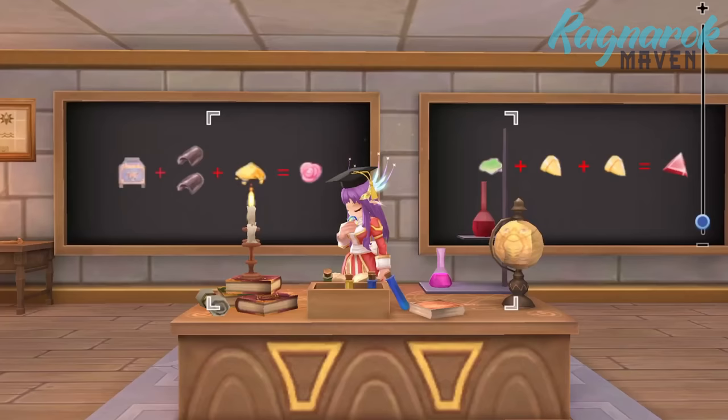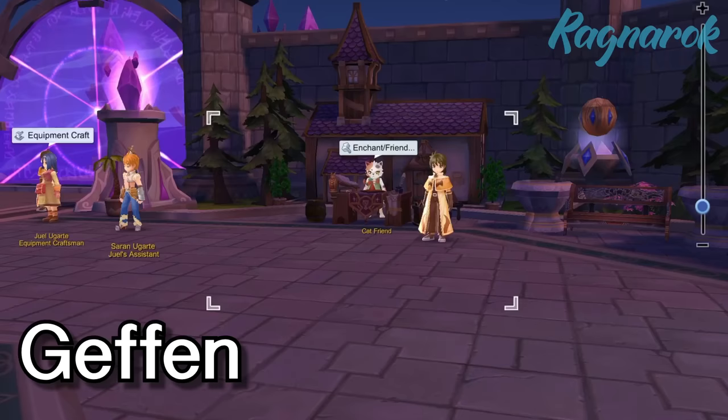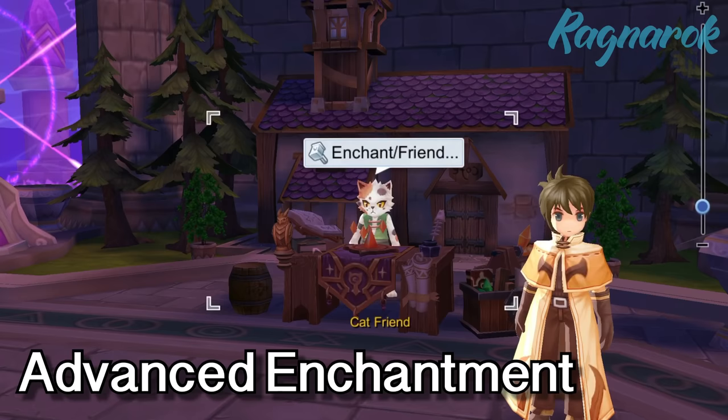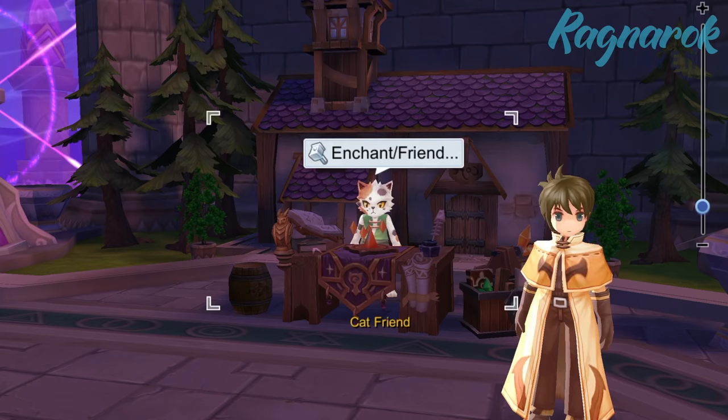Another way to increase our heal is through enchantment. The Mora Enchantment NPC can be found in Geffen. With the advanced enhancement, we have a chance to add healing increase or bonus healing to our equipment. The difference between the two is that healing increase affects the amount of heal given, while bonus healing affects the amount of heal received. Thus for full supports, healing increase would be preferred.